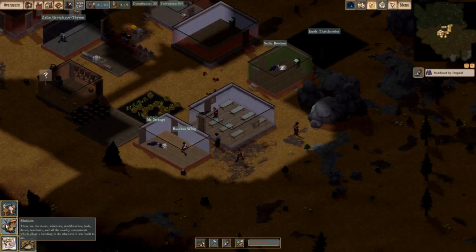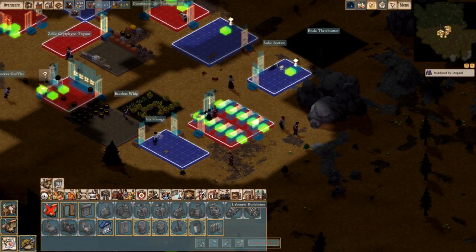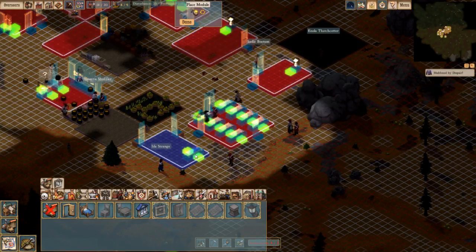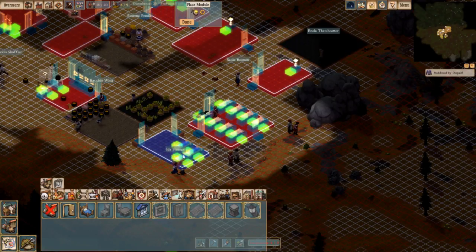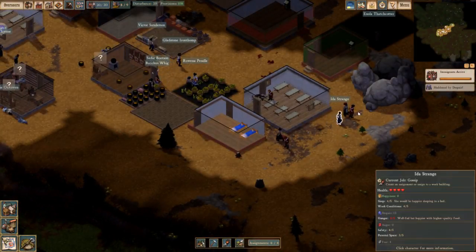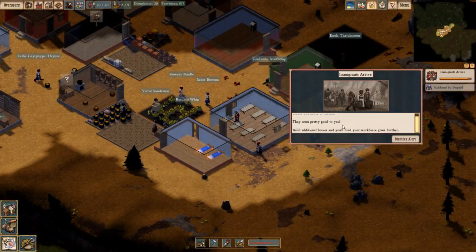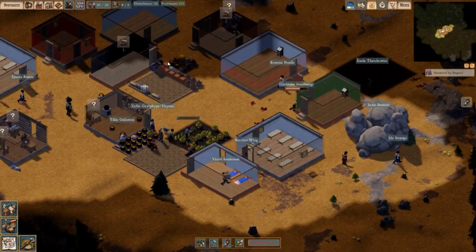We have one practical bed. We're actually going to start building those modules. We'll go to the Overseer bunkhouse and make a place for two practical beds — one right here, and one there. Immigrants arrive: two Overseers! That's been pretty good. Awesome, thank you. And for the two Overseers, I appreciate that.